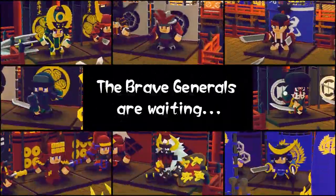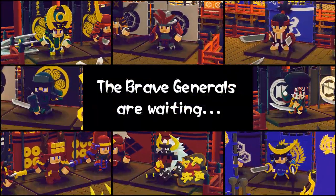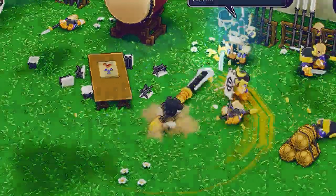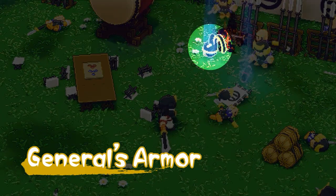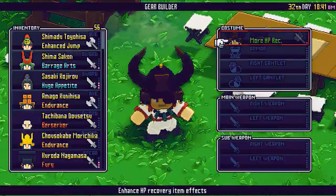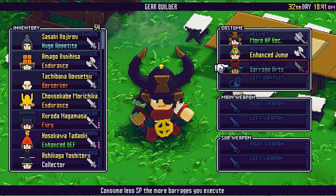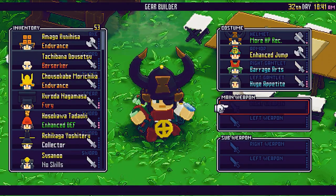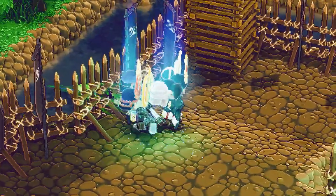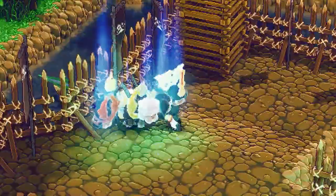Over 100 legendary brave generals stand in Susanoo's way. Defeating these brave generals will drop useful pieces of armor. When equipping these in the gear builder, Susanoo doesn't just get stronger — his appearance changes as well. But be careful: upon defeat, Susanoo will lose all the gears you have collected.